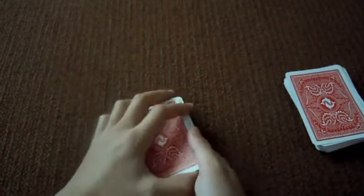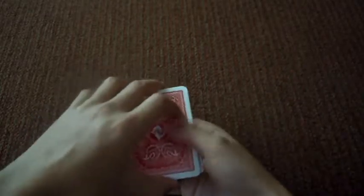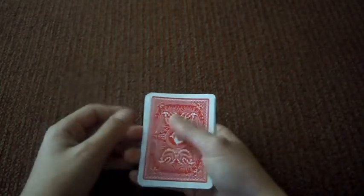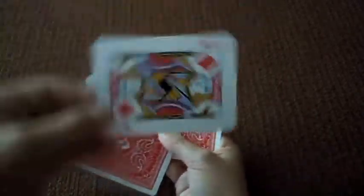Let's just count them to make sure we have 8 cards — 1, 2, 3, 4, 5, 6, 7, 8. Yep, we've got 8. So now what we're going to do is put these aside. Now we're going to pick any card. So let's say you pick this card, the Jack of Diamonds.